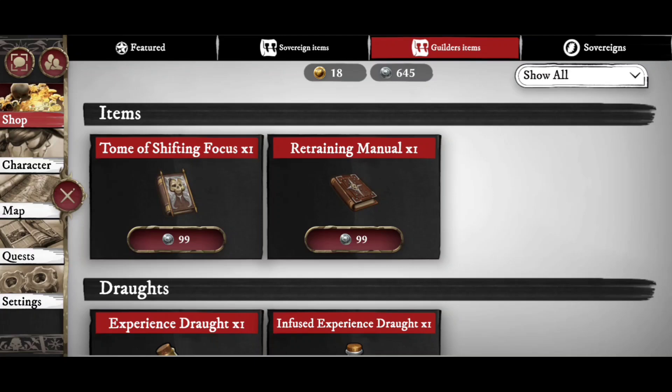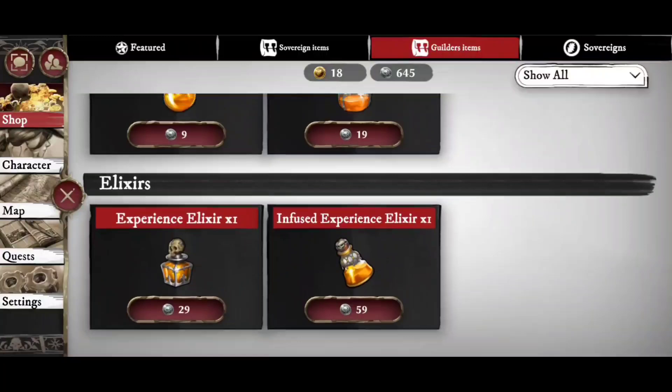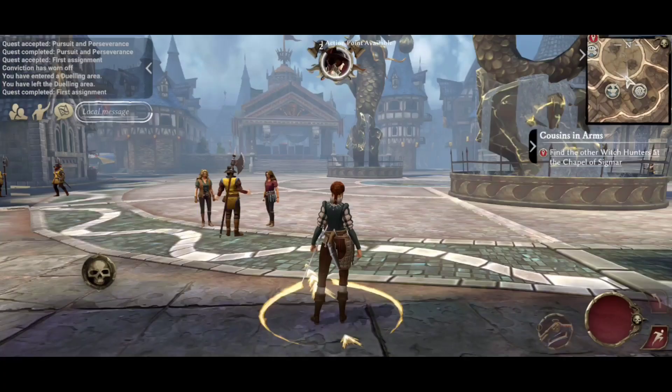The guilders items — some sovereign packs give you guilders as well. You can use guilders to buy the Tome of Shifting Focus, the Retraining Manual, and those drafts. Guilders are a little bit more commonplace; you get them more throughout the game, and they're useful if you want to use those respecs.